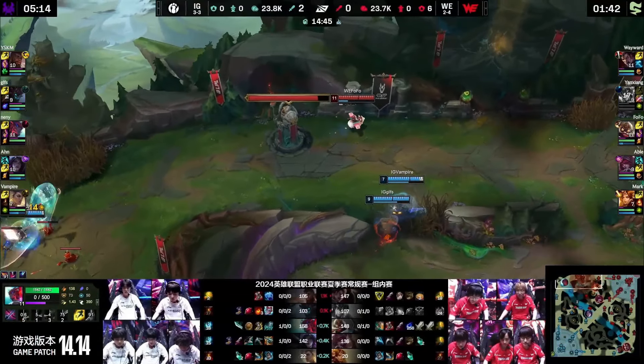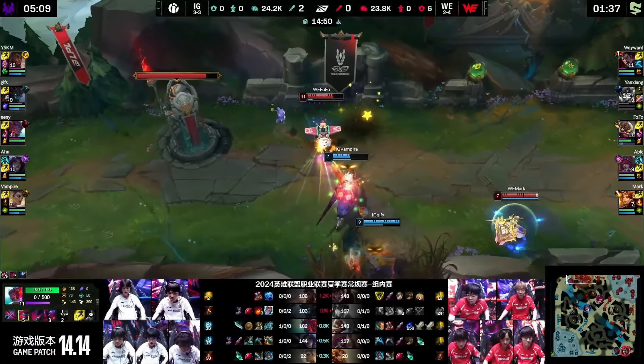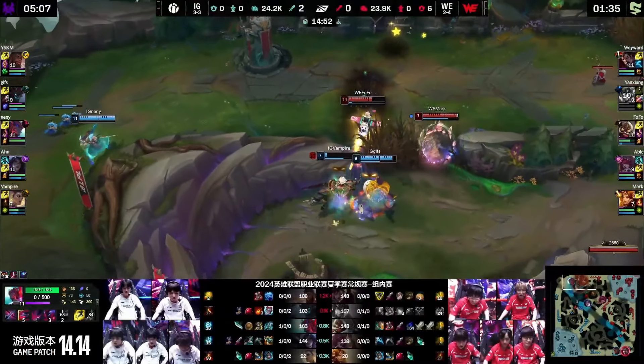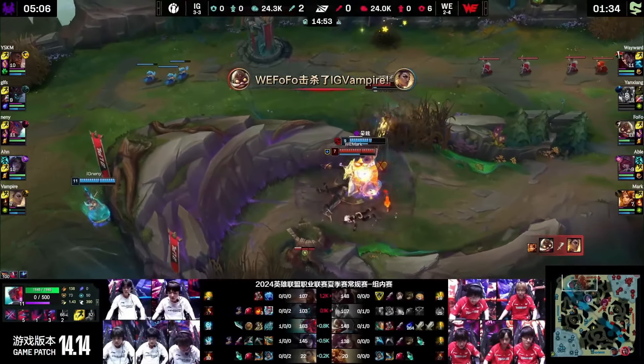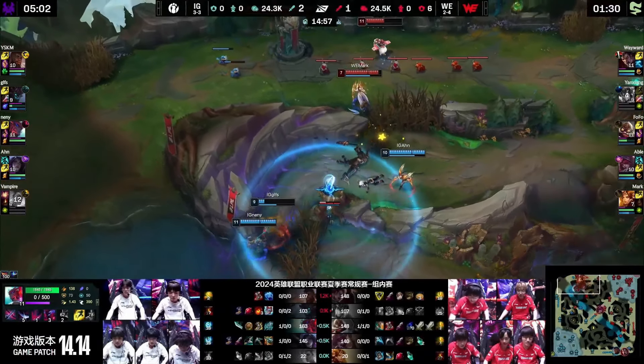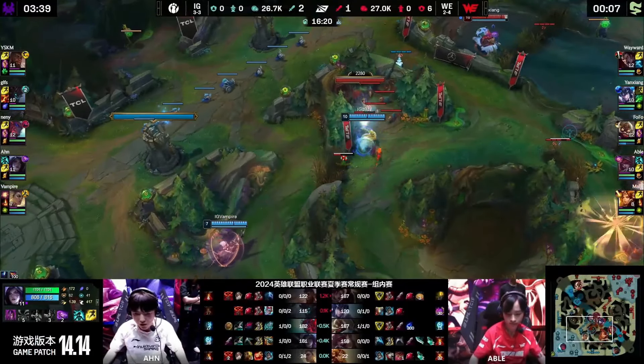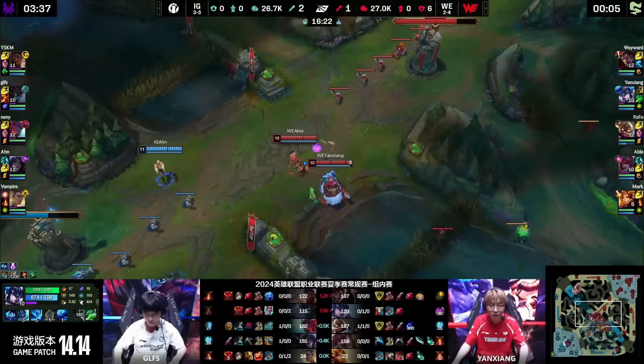Vampire's used his ult and his ignite — his pressure is now less, but it is enough to kill Fofo. They did have the damage, though. Oh no, and here comes the Solar Flare — Vampire's down! And now IG are on the back foot here. GLFS is not as tanky right now. That means emphasis on Vampire hitting his good Magic Storms and actually pulling the front line and the back line together for the Rift Herald fights.